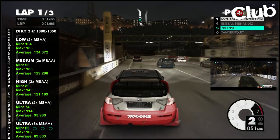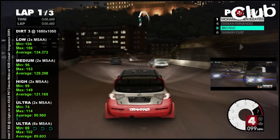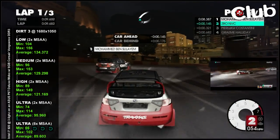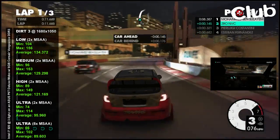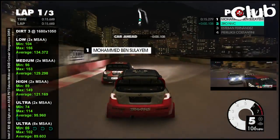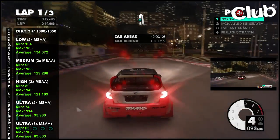Hello guys, you're currently watching Dirt 3. I'm NBC reporting for Club 3D. I just want to talk a little bit about the results you can see on the left-hand side from the benchmarks I've done using the FRAPS tool. I'm running an i7 920 at 3.63GHz on an Asus P6T Deluxe motherboard, version 1, with 6GB of Corsair Vengeance DDR3 memory.